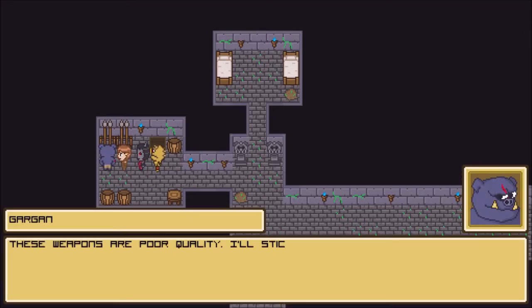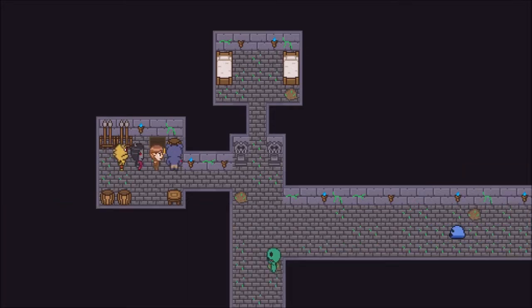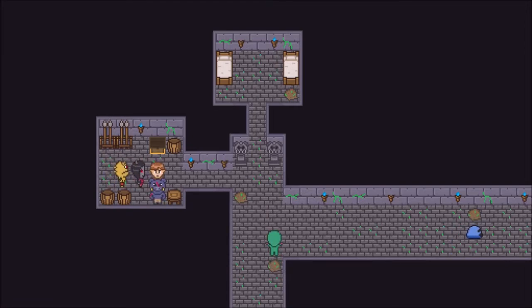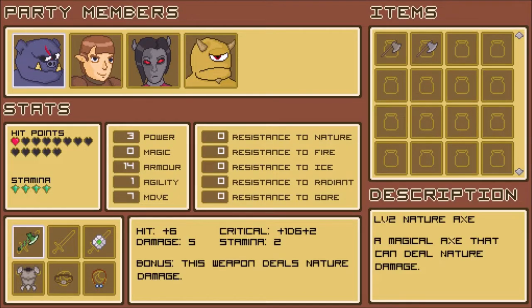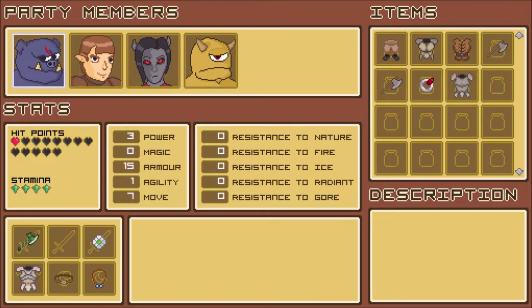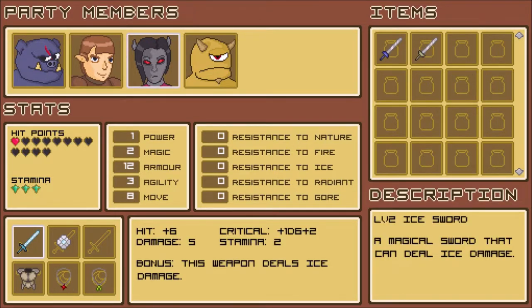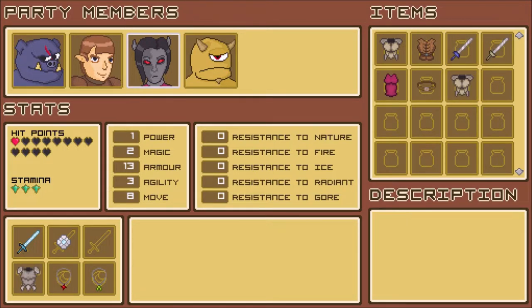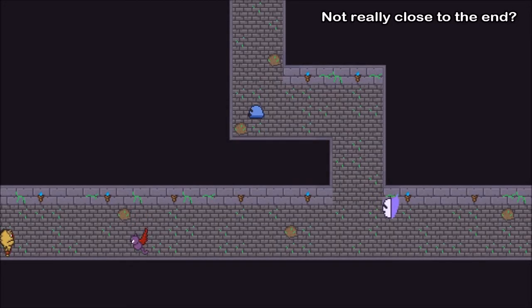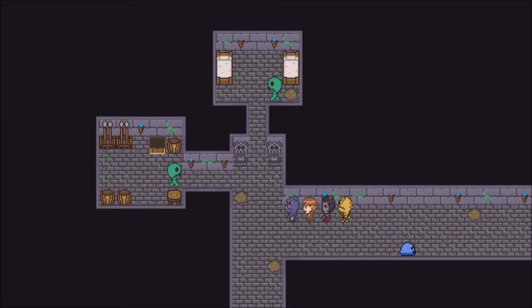We can get the treasure - titanium armor! Oh, and those enemies actually disappeared. Just an empty barrel. Ring of gore resistance. Titanium armor and it gives one more, and we have one more of these that we can use now. Out of here before things - well, I kind of want to see what's in here though. Okay, this is a big area, let's just get out of here with our loot.